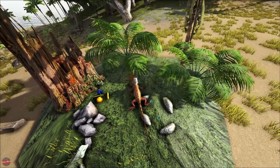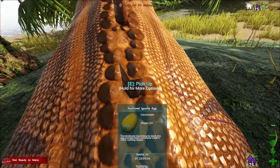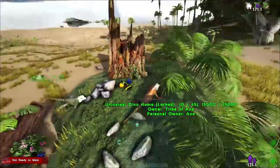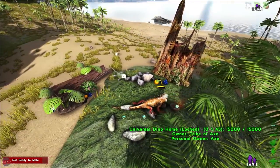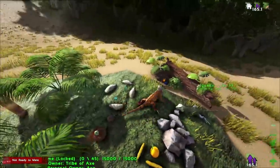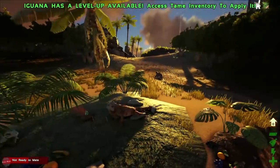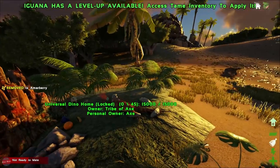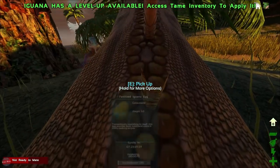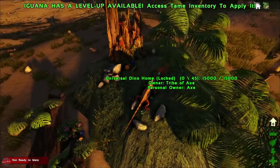Did it go in? It did go in. Okay, can we see how long that's going to take? Nine minutes! Guess we'll chill here for now. We might be able to breed again by then. We probably need to get some more berries. It's about to hatch. The sun is setting so you're going to be hatching in the dark. We've got like 15, 14 seconds. We're about to see a baby iguana.